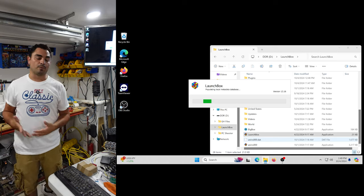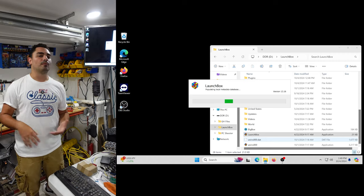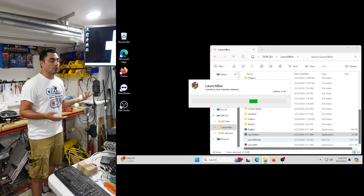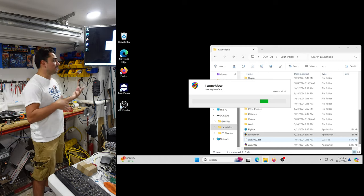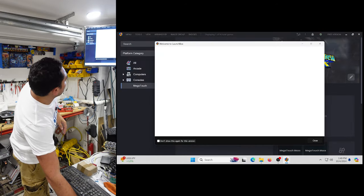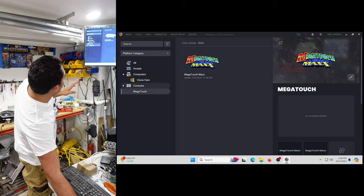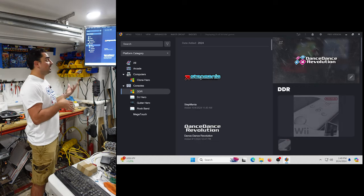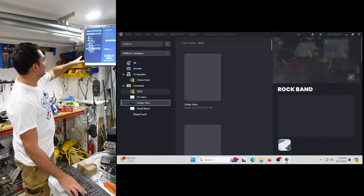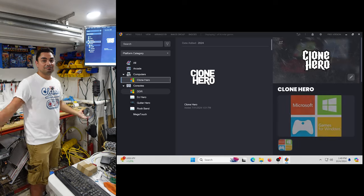I'm going to launch LaunchBox. If you want the beauty of BigBox, you will need to buy the license from LaunchBox and just put it in the main directory. This drive is called DDR — it doesn't have to be on the D drive, it could be anywhere. You can also set up retro achievements and stuff. When you get it, it's going to look like this very basic view. If you try to double click on BigBox, it's going to say you need a subscription or a license. But very simple — you have your Guitar Hero, DJ Hero, DDR, Clone Hero and such.